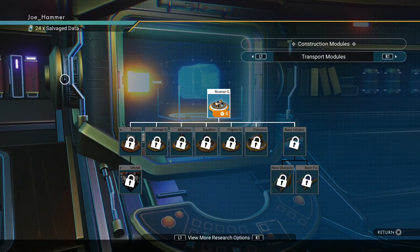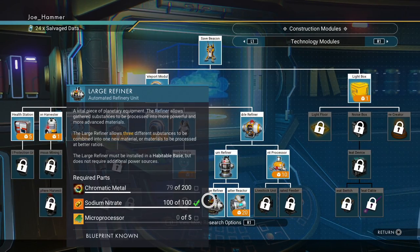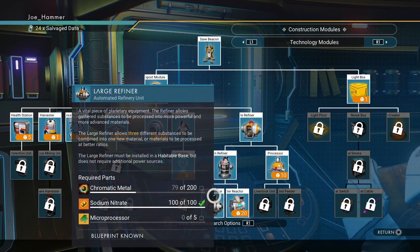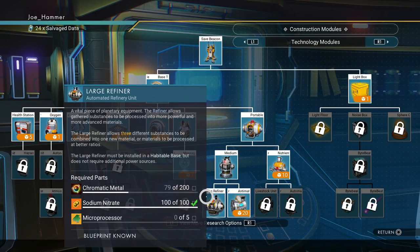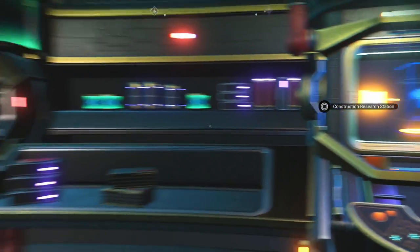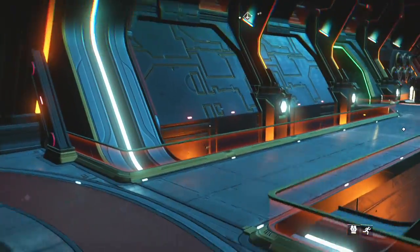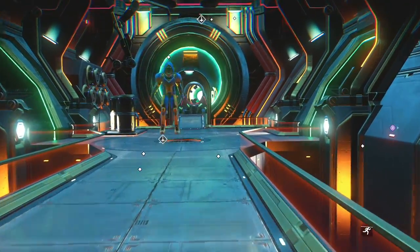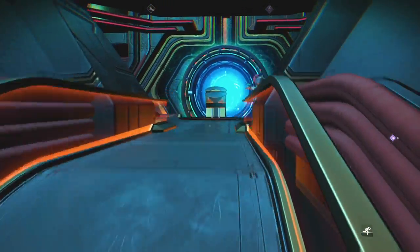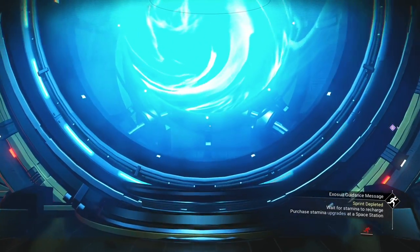What you're going to want to purchase is the medium refiner and the large refiner blueprints. We're going to build the maximum we can of both of these in a small area. Somebody mentioned there's a glitch to get these stacking on top of each other, but I haven't looked at that. You're going to want to buy both of those blueprints so that you can build them at your base, and then we're going to want to fast travel back to the base.